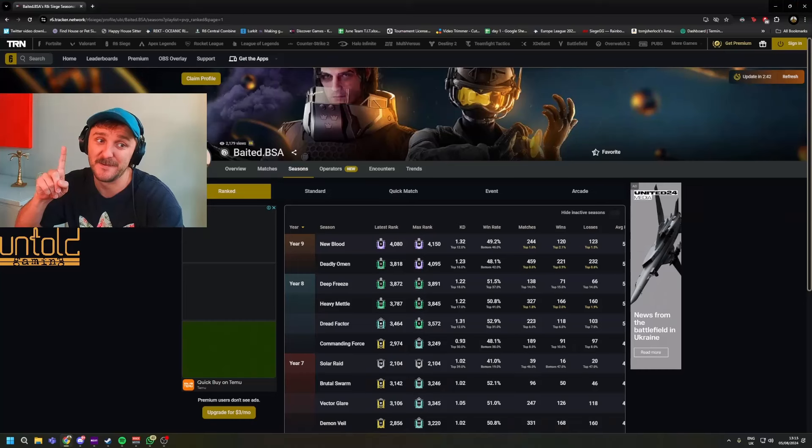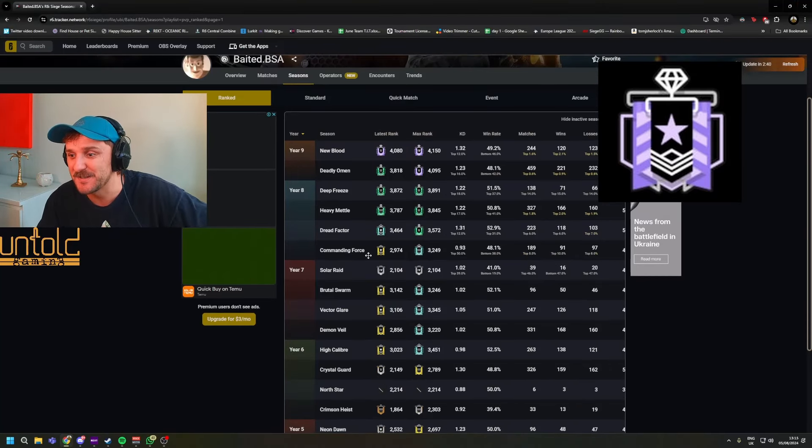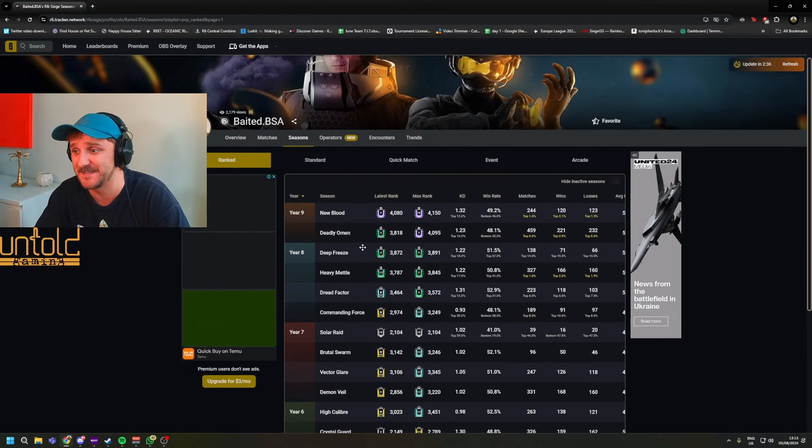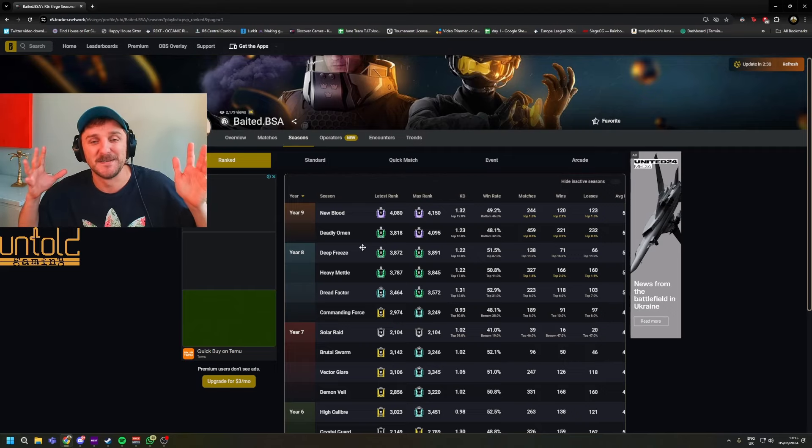And now we will reveal. We'll give you five seconds to guess the rank of this player. Five, four, three, two, one. Our rank, according to our R6 tracker, is a max of Diamond. Highest this season, which is a hard season to get your highest — Diamond with a 1.32 KD. Let me know in the comments if you got that one.